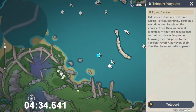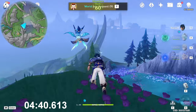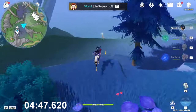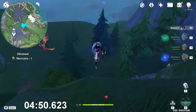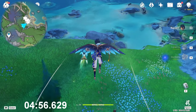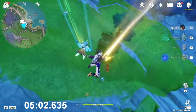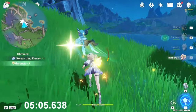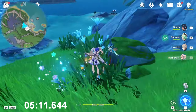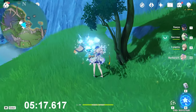Now teleport to this teleport waypoint on the surface and go toward the northeast. Careful of that mini boss because it's really annoying. You need to fly to the platform behind it. Here you will find some of them — use the Hydro character. One, two, and then the three near the tree. There is another one behind the tree — four in total.